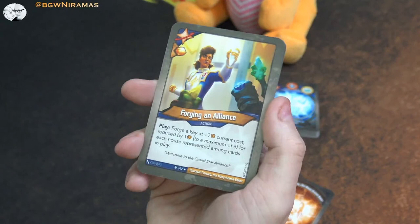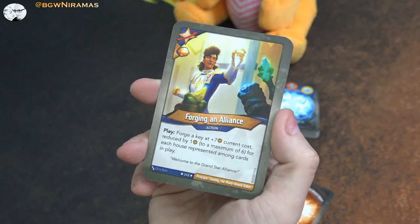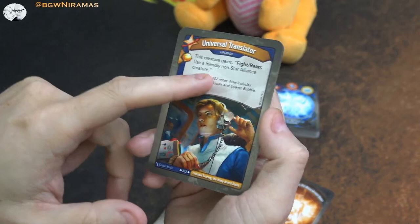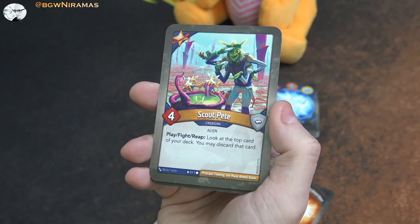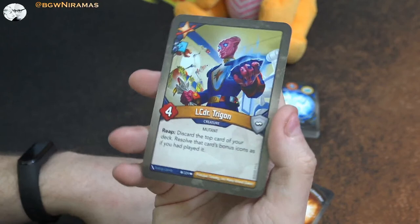A key cheat from Worlds Collide - free amber and then forge a key at cost plus seven, reduced by one to a maximum of six for each house represented among cards in play. This is a pretty good key cheat, it can actually work a lot - I have it in a Worlds Collide deck and it works nicely. Universal Translator - free amber, this creature gains fight or reap: use a friendly non-Star Alliance creature. That's a good effect. And Scout Pete - he's new. Play, fight, or reap: look at the top card of your deck, you may discard that card. Again a way to cycle through your deck faster.